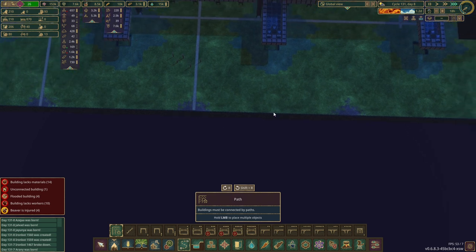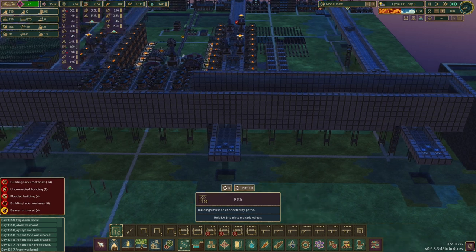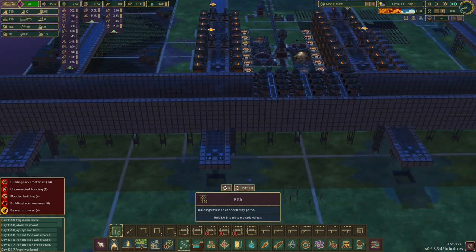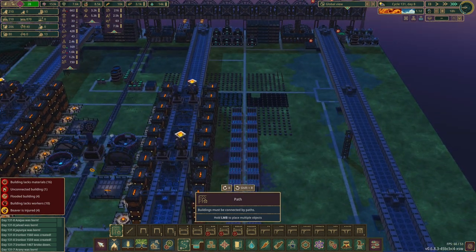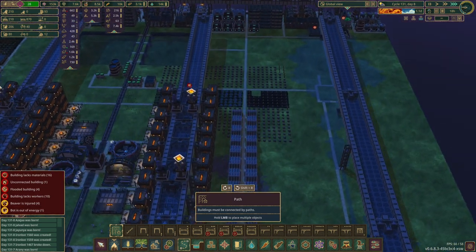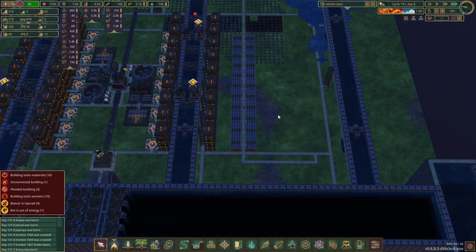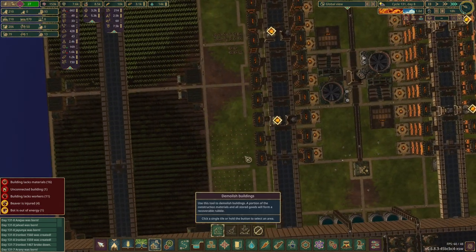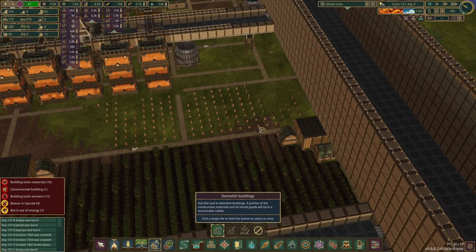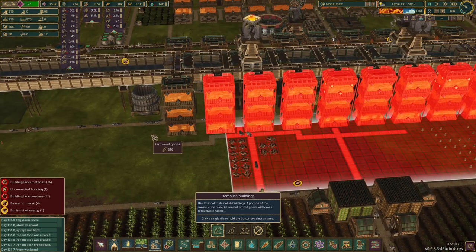We can just draw the road straight down here, all the way through to here. This game is really starting to struggle — and we're not even at 200 beavers, that's it. I might have to double-check some of the mods. Right, how far away is this road? Let's do some road cleanup.